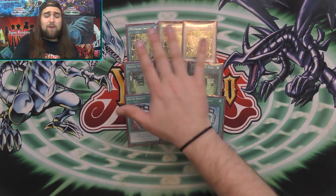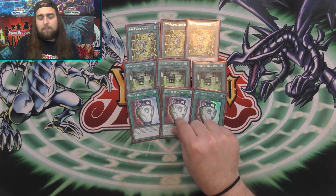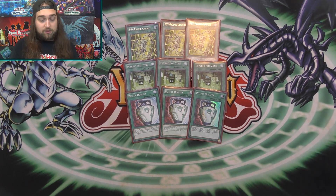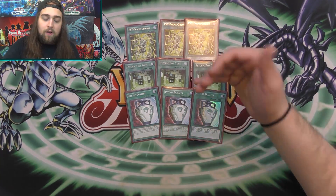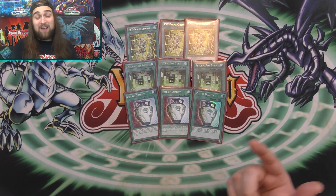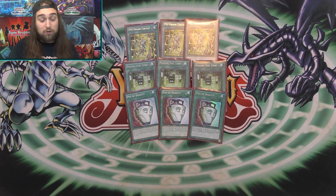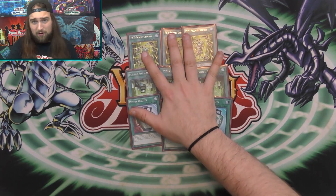Then three Pot of Duality — that wraps up the spells. I only play nine spells total. Main-decking Mistake does suck with Duality, but you want to open it. In previous builds I was playing Foolish Burial Goods and Terraforming, but I decided to just main-deck more floodgates and hate, bumping spells down to the bare essentials — the Field Spell, Fuel Zone, and Pot of Duality. You want to open Duality and use it before your Mistake is live, because once Mistake is live and your opponent doesn't get rid of it, hard drawing into Duality does suck. But opening with Duality going first is fantastic.